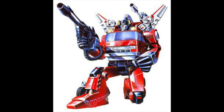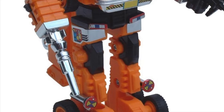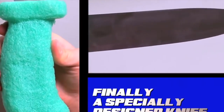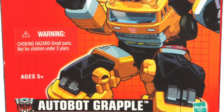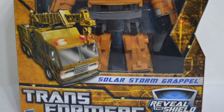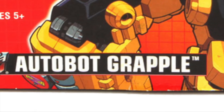He had more than a passing resemblance to Inferno for obvious reasons — both utilised the same Mitsubishi Fuso vehicle mode, and where Inferno had a retractable ladder, Grapple had a retractable crane arm. He had spring-loaded missile launchers in both arms, a mechanism made far less powerful for the US release. The same toy was released the following year and again with minor changes for the Commemorative Series 6 in 2004. We didn't get another Grapple for a while after that, and when we did in 2011, it was under a slight name change — Hasbro released the Solar Storm Grapple, spelt G-R-A-P-P-E-L.